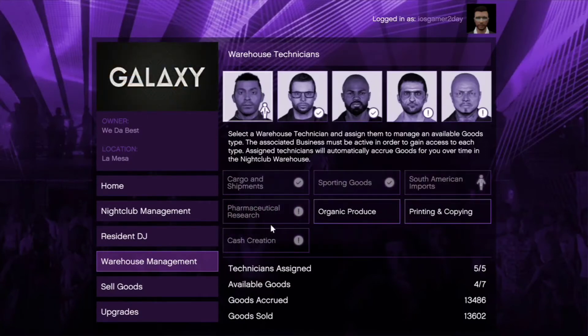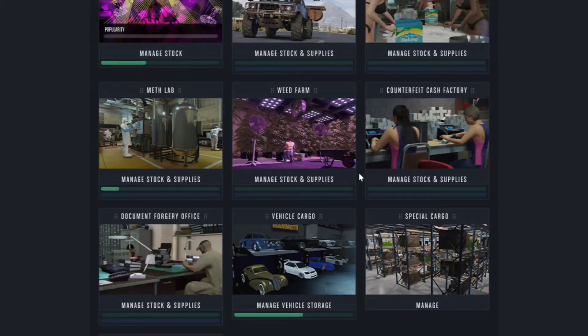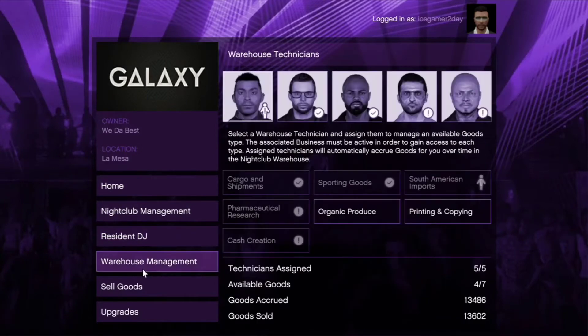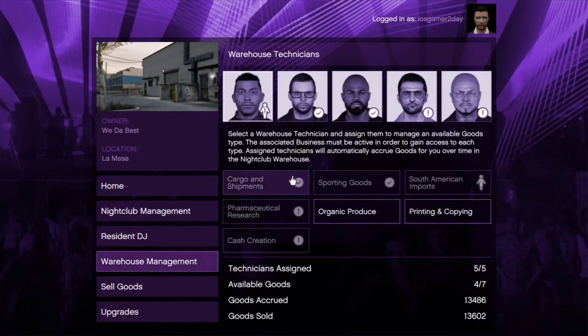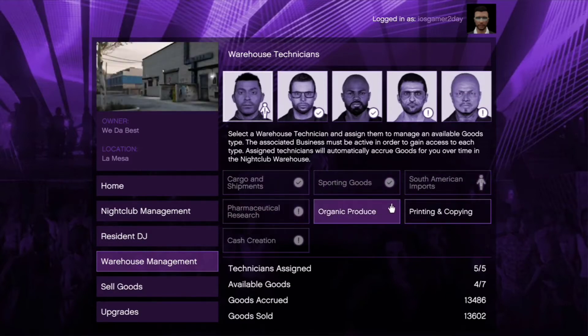You want to buy all these businesses — you want to buy a bunker. These are the bare-bone highest-grossing businesses for the nightclub. What the nightclub does is every hour you AFK in the game, or leave your Xbox on with your TV off, you make a certain amount of money.